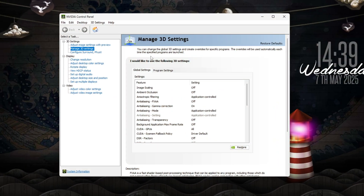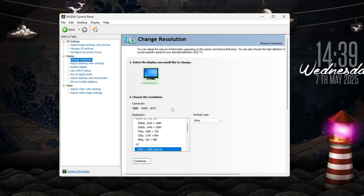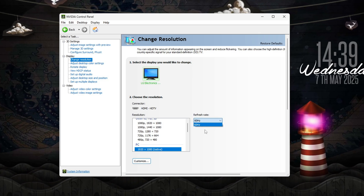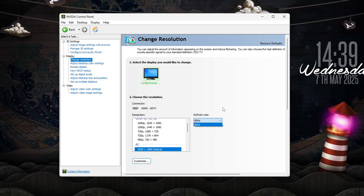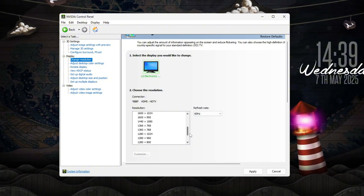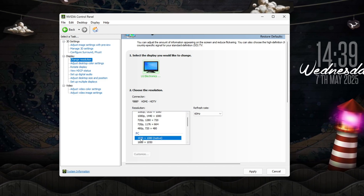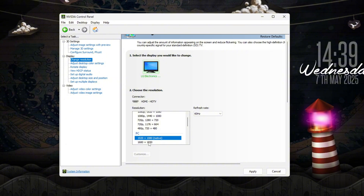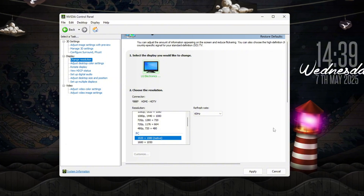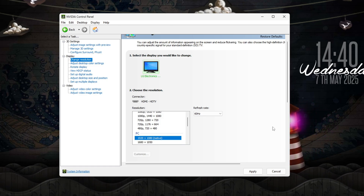Next, still inside NVIDIA Control Panel, go to Display then Change Resolution. First, make sure your monitor is running at its maximum refresh rate. If you have a 144Hz or 240Hz display, Windows sometimes defaults to 60Hz after driver updates. Under the Resolution list, choose the native resolution of your monitor — usually 1920x1080 or 2560x1440 — then on the right side, make sure the refresh rate is maxed out.